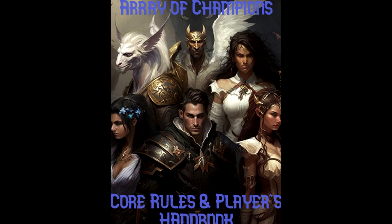Next we have the elementals, with the signature ability of Plain Denizen. You select an element from fire, shock, water, acid, or ice. The elemental heals rather than taking damage from that specific element, and their unarmed strikes may deal damage of that element. These elemental features grow in power as the elemental levels up.